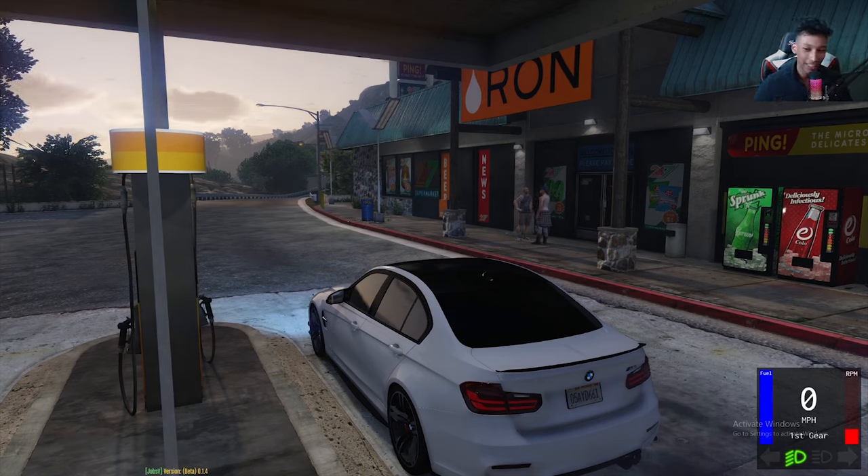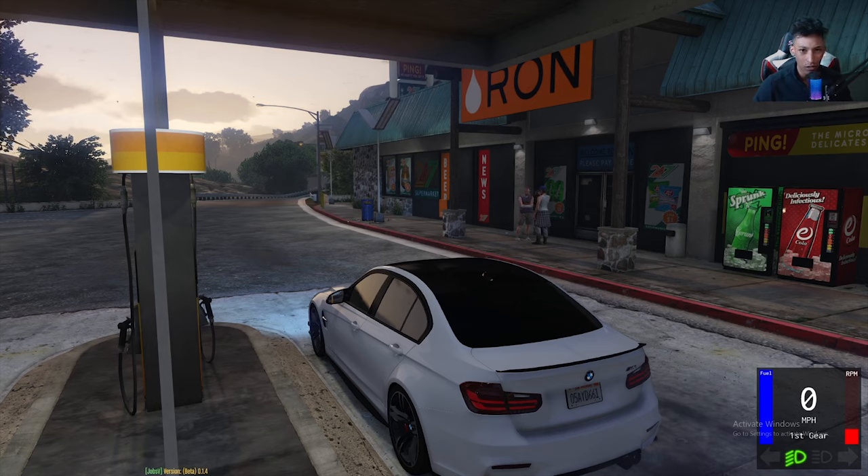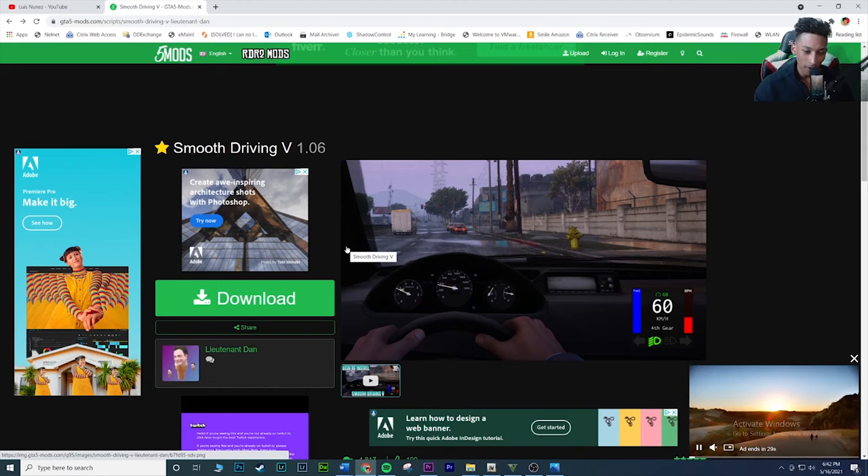That's pretty much it for the mod — a ton of cool features all-in-one: blinkers, fuel, wheels, the driving, turning the car on and off. I do recommend installing it. It's super easy to install and shouldn't mess up your game. Give it a thumbs up and subscribe if you've gotten this far, and let's get to the installation tutorial.